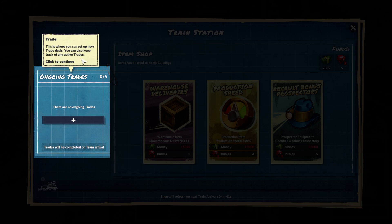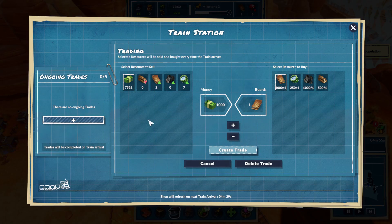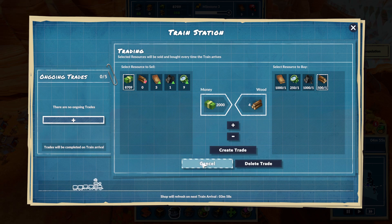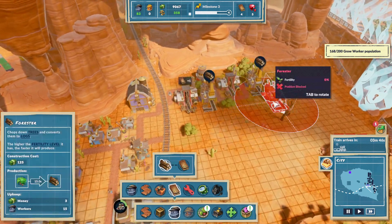This is where you can set up new trade details — an item shop where I can buy stuff. I would like to give you money for... are you serious? One thousand dollars for one? Alright, this makes a little bit more sense. But I don't like any of that — those are all absolutely awful. And I still need more wood. Those are all terrible, terrible offers.